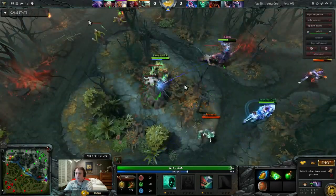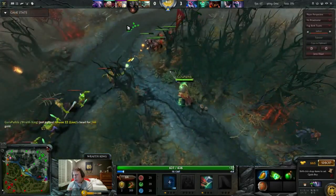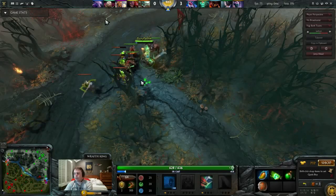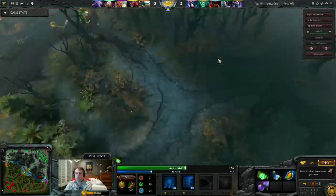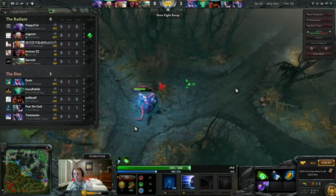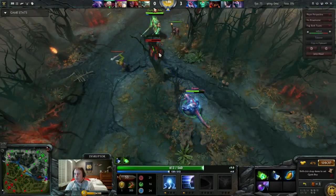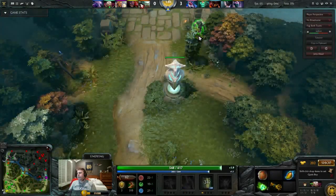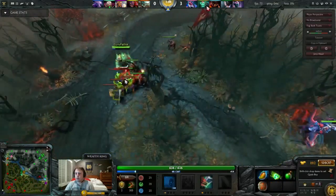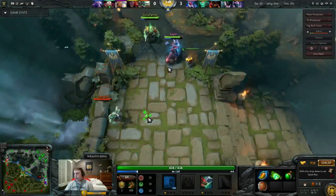With static farming you're not moving the wave at all. I even give up last hits sometimes because Wraith King has a really slow animation. I ping my Disruptor asking for help because I'm worried the wave is going to push. The two offlaners show up together and decide to fight. At this point there's a level advantage — my hero is basically level two. Level one Tombstone does nothing. We focus down Lion and he dies.